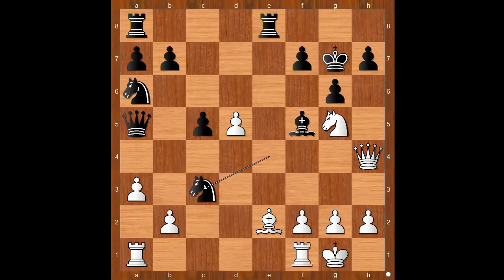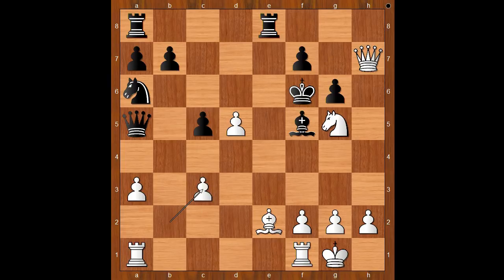Knight takes on c3. White to move — how would you continue now? Smyslov played queen takes on h7, check. King to f6. Black is threatening king takes knight and also knight takes bishop on e2, check. What should white do? Smyslov played pawn takes knight.